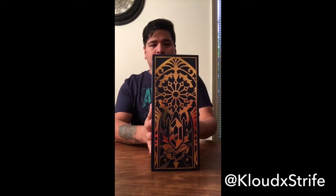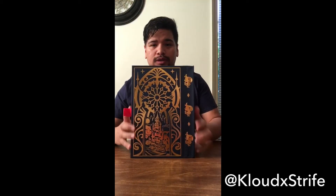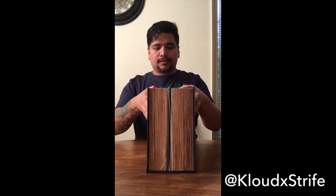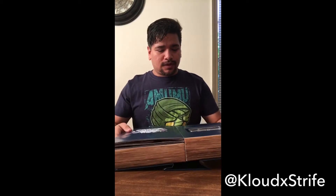All right, so let's see what we got in here. The whole box contains a big book. You can see Chocobos on the side with a nice little gold shiny finish. This was the main reason I bought the Collector's Edition — a lot of money for these three little guys: little Final Fantasy mini figures. These retail for about $15 to $20 a piece at stores.